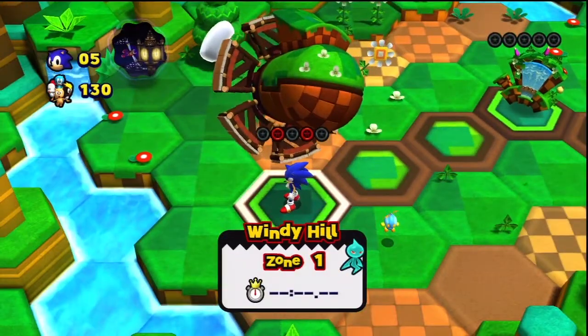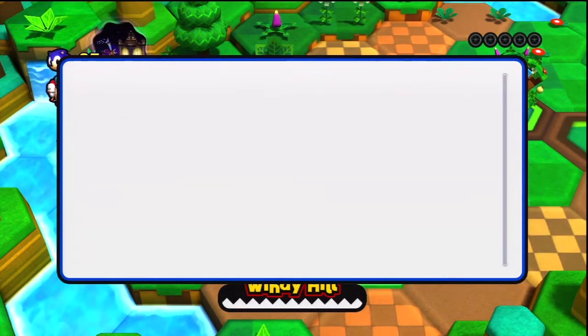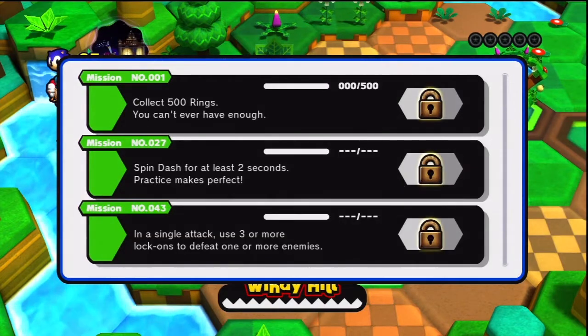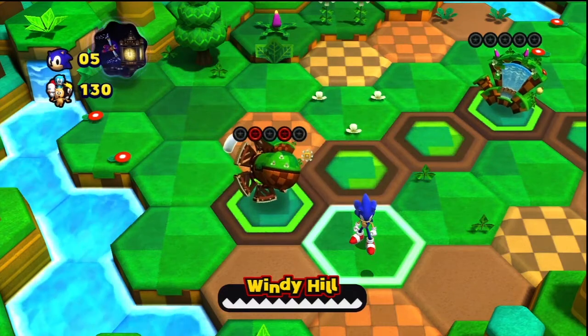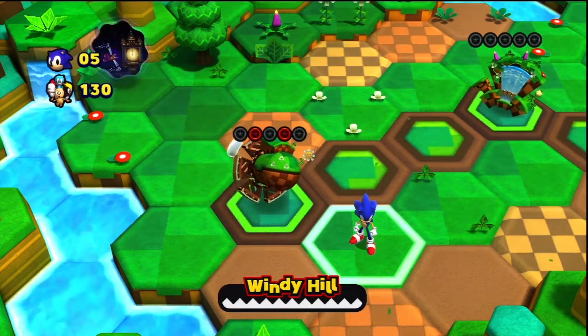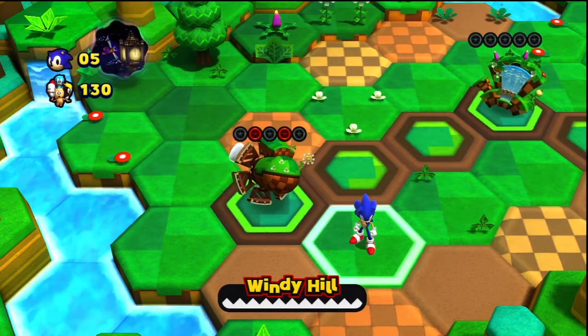This here is Omochao — if you talk to him, he will actually give you missions. If you complete these missions throughout the course of the game, you will actually gain items that you can use in the levels, which you can access by touching the touchpad. You can get things like lightning shields and whatnot. You don't really need it, but it's a nice little thing to go for if you're really playing the game.